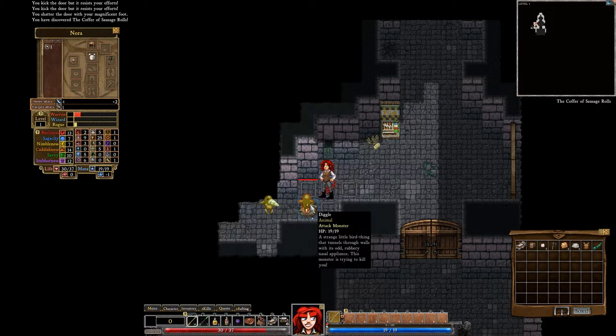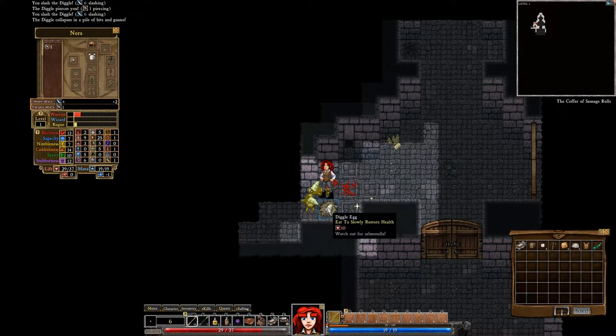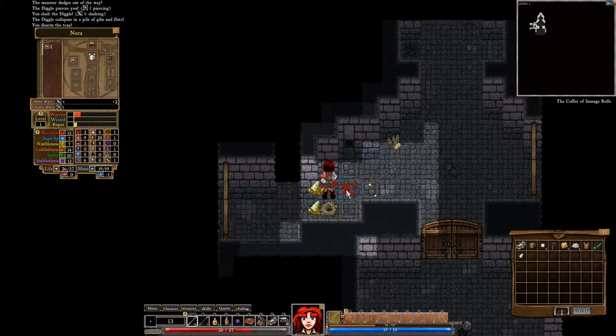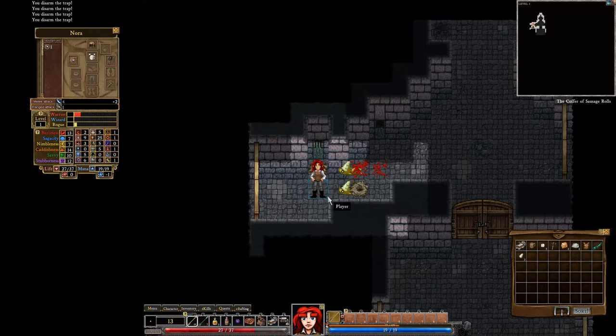That was not good, but he gets jabbed. We ask him a question. Diggle, come around the corner. How do you like this? Let's kill a few more diggles. Oh sweet, we can disarm those traps. We weren't able to see them, but we were able to disarm them — after we had already caused our blood to splatter all over the dungeon floor.